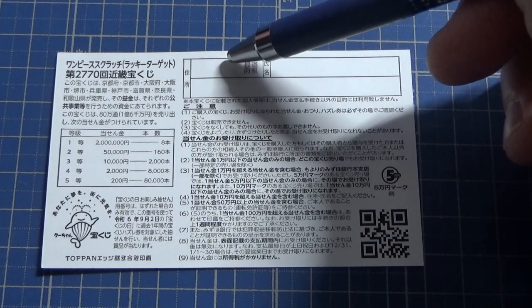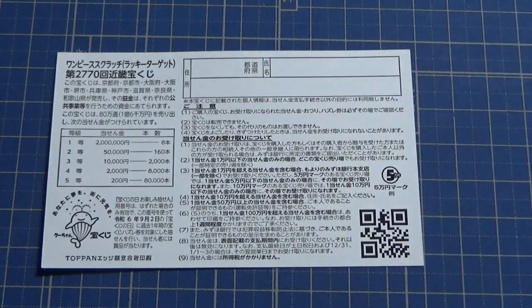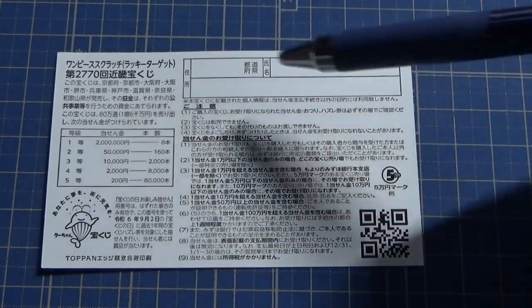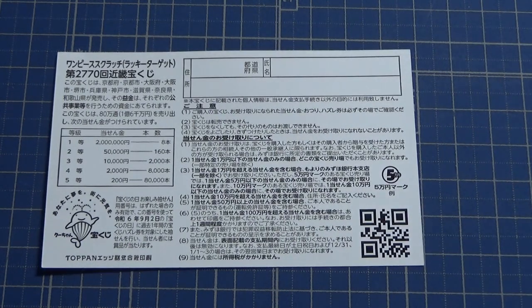You will write your prefecture, then your full name, then your address in Japan. All winnings are tax-free in Japan, and you can write in English romaji. Even foreign tourists can play.